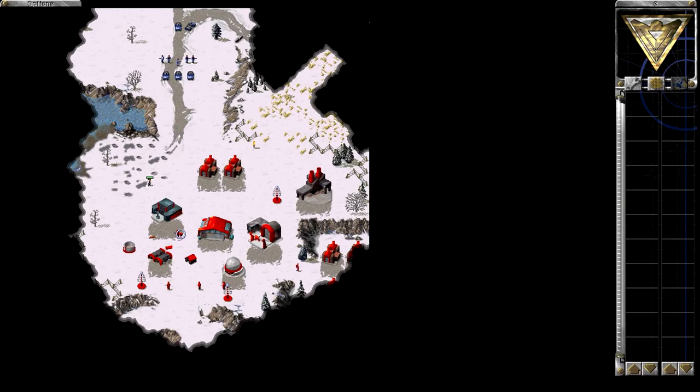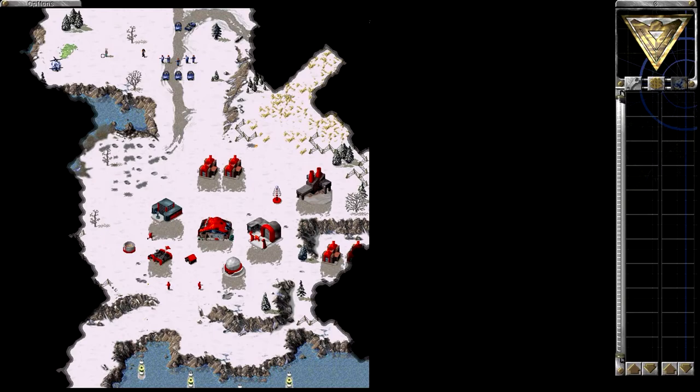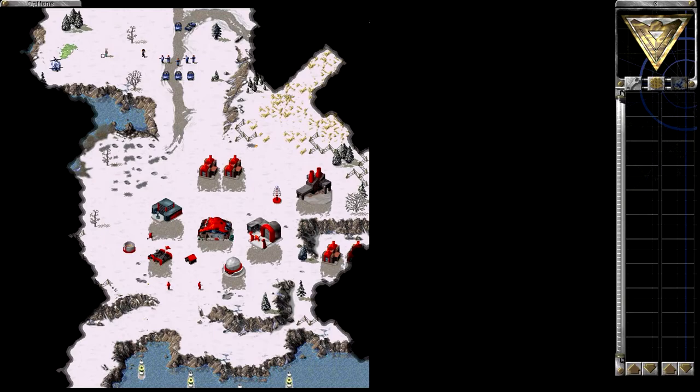That's pretty much it. You don't really need these units here. You can blow the entire base but you don't need to, because as soon as you free Einstein all these cruisers appear and they'll just blow the base to bits. So let's just get him into the Chinook. And here we go — mission accomplished.